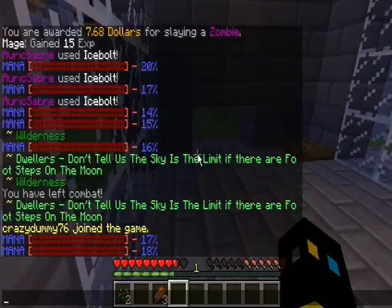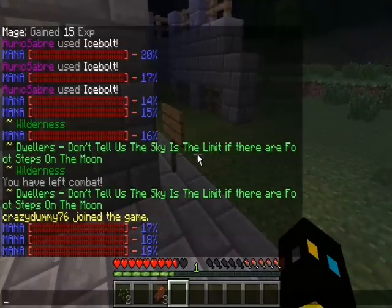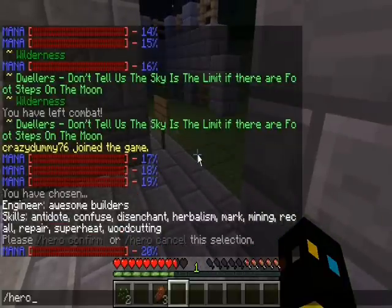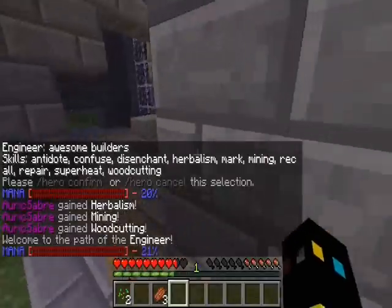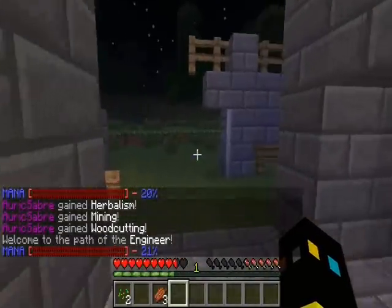Engineers are mostly useful if you're into building. If I do slash hero choose engineer — an engineer is focused on herbalism, mining, and woodcutting. That's basically what an engineer does. For example, you can get double the drops.